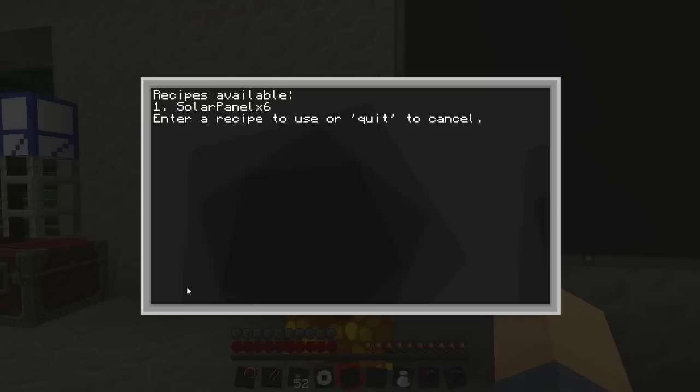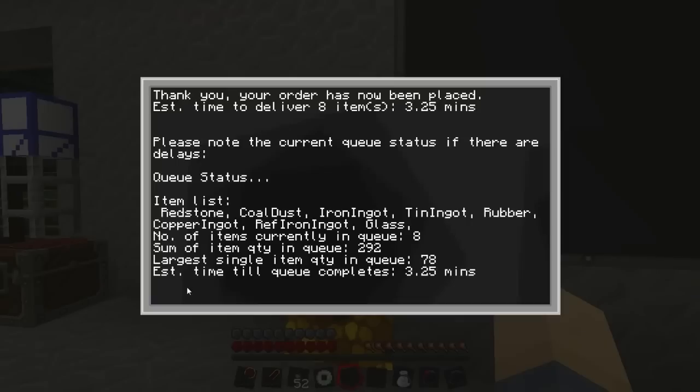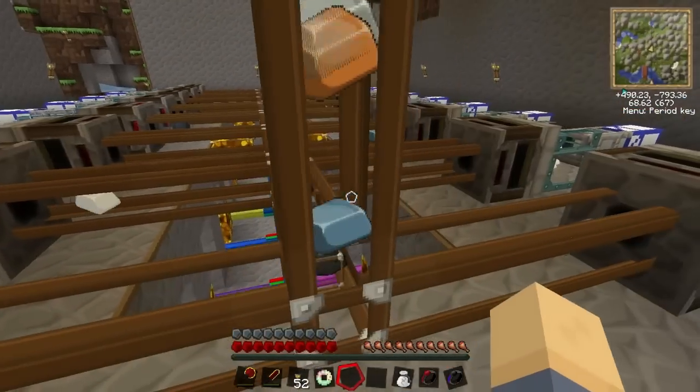The reason it's times six is because there are actually 13 cables required for the main recipe, and in two stacks you only get 12 - so you have to build six to get a perfect amount of copper wire and rubber per recipe. If you want that, you say 'solar panel times six' and specify how many sets of six you'd like to make - you can go really crazy or just say one. It then makes an item list and sends through an order for all the items required.